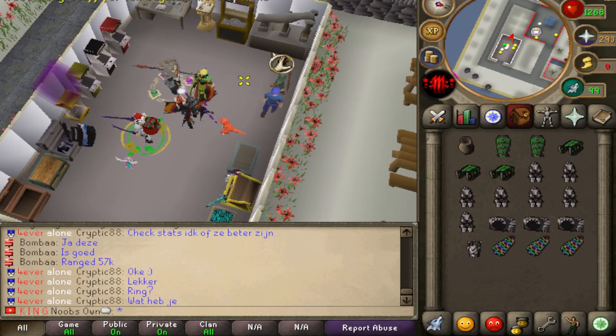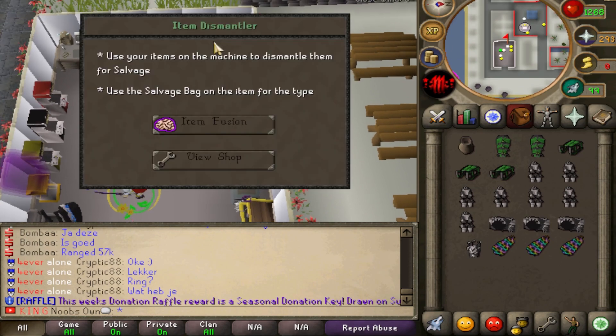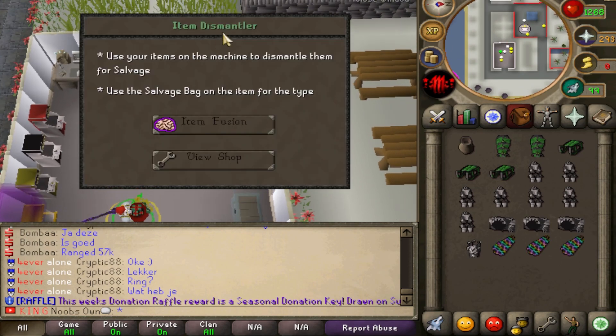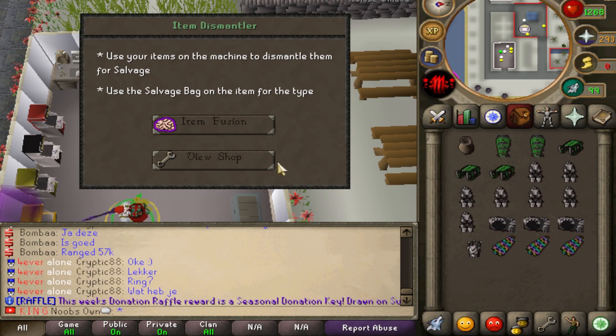The salvage system is in the chest area — you have all the chests here, and the recycling system is now the salvage system. You can see it right there: the item dismantler. If you want to dismantle items for salvages, you use the items on the item dismantler, and you need the salvage bag in your inventory as well in order to collect all your salvages.